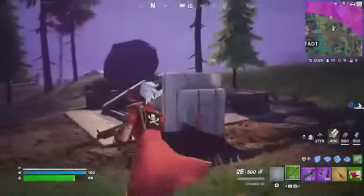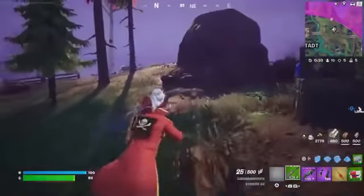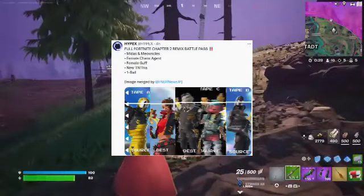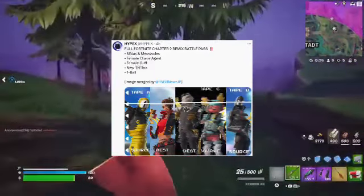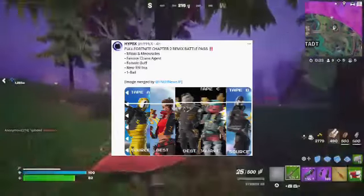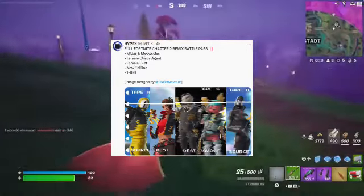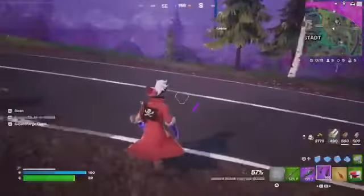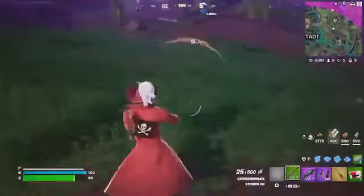The last update is the full Fortnite Chapter 2 Remix Battle Pass. We're looking at a Midas and Marshmallow skulls combination, a female Chaos Agent, a female Guff, and a new TNTina. And instead of Eight Ball, it is One Ball — which sounds weird. That is basically the end of the updates.